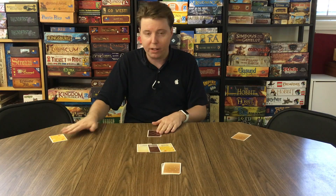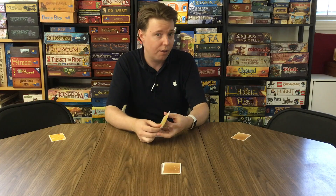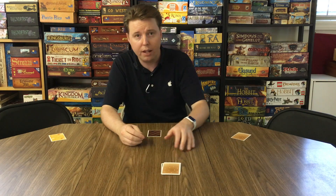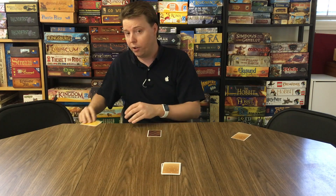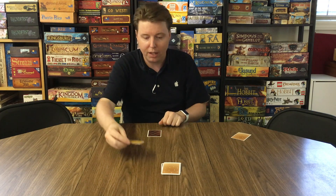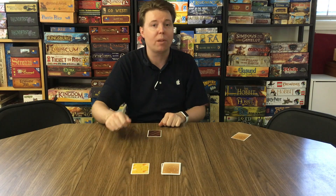Start by dealing everybody one face-down card that they get to look at. Starting with the player who has most recently eaten a cheeseburger, they'll go first. They look at their card and then place it face-down in the center to form a stack.